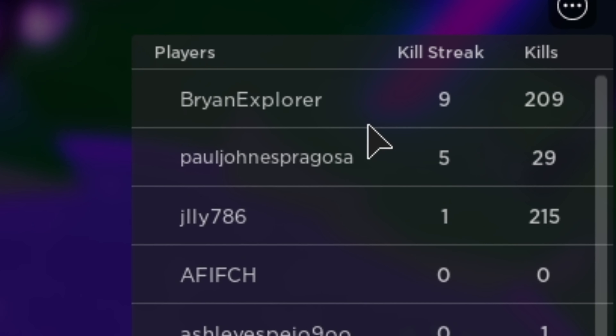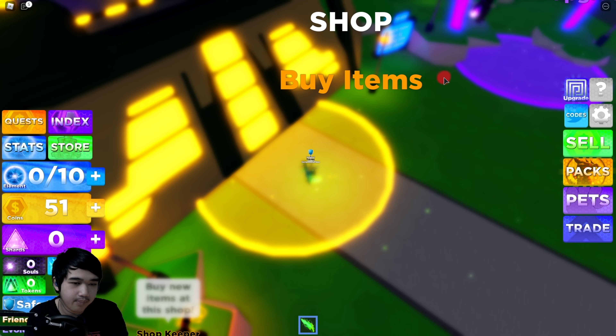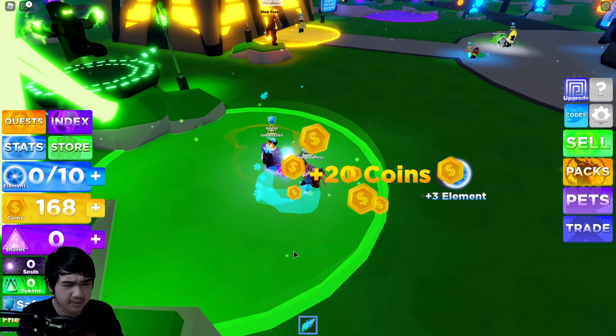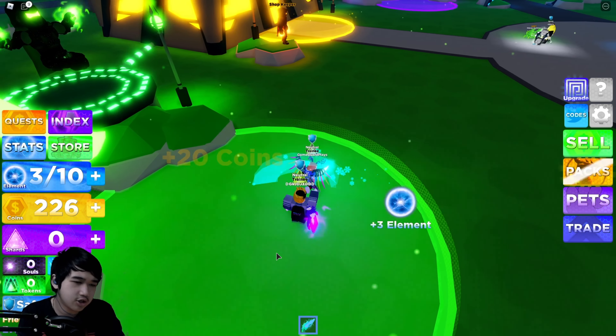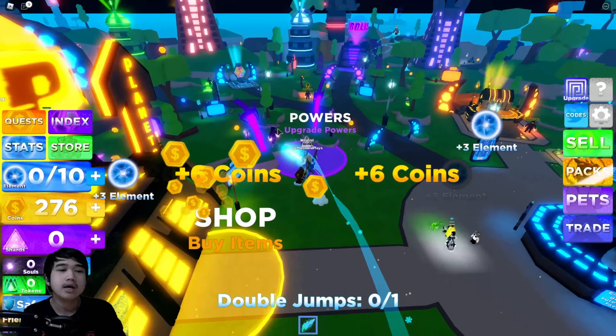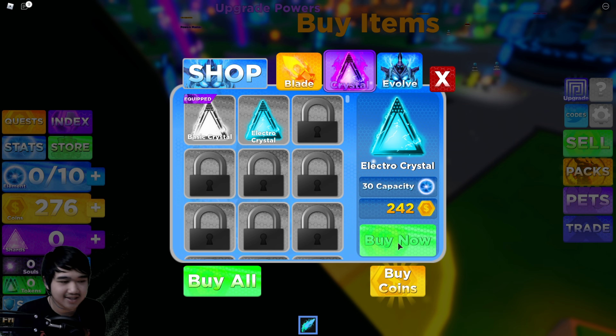You can also smack people in the face! Brian Explorer got 200 yeats right here, grinding away with a nine kill streak. Let's go ahead and buy a better earth dagger. It's pretty basic, like any other simulator like clicking simulator. I don't think I need to explain that much — it's all about the pets!